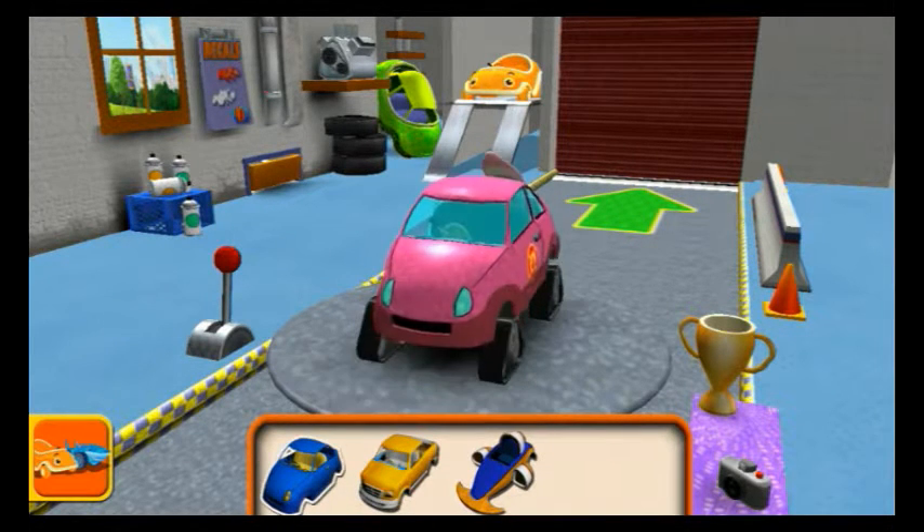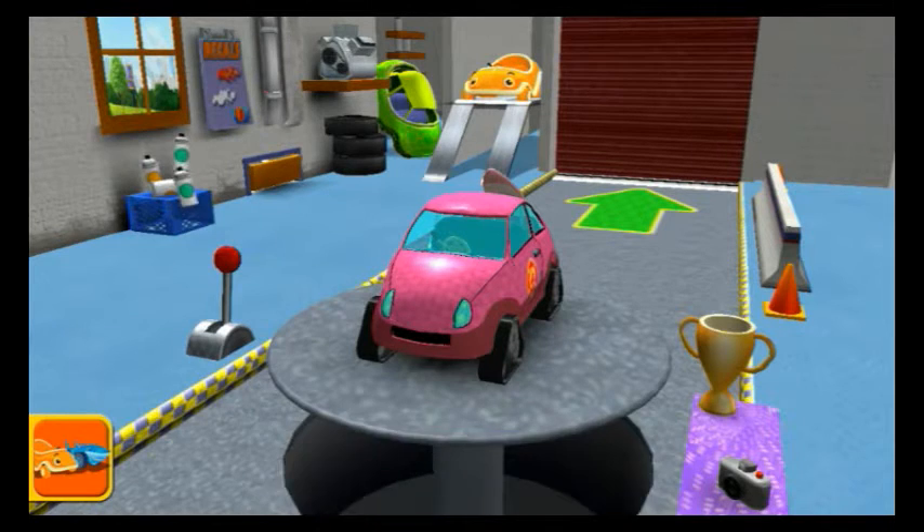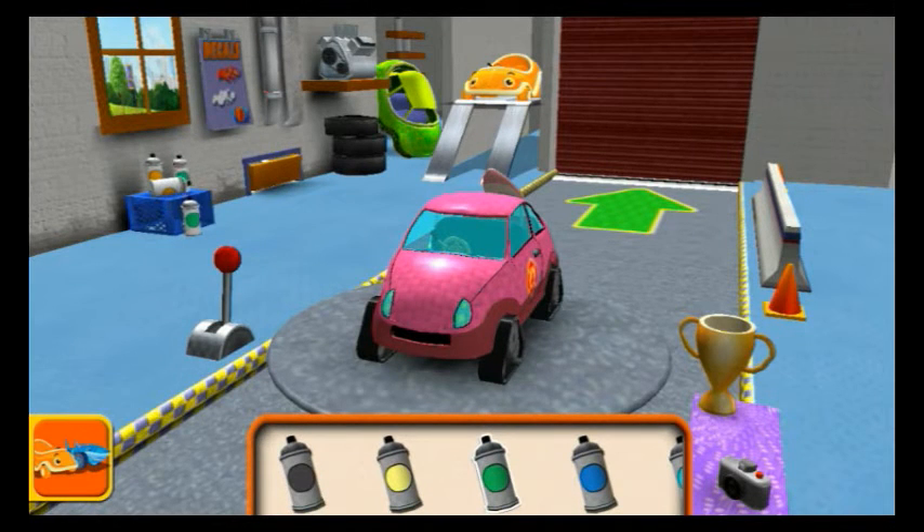Choose a car body. Paint — choose the colour, then tap the car part you'd like to paint.